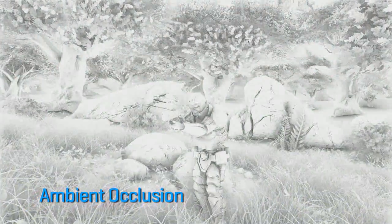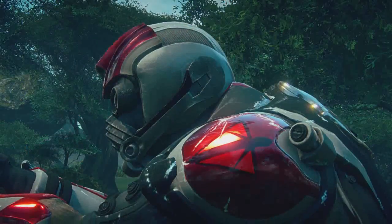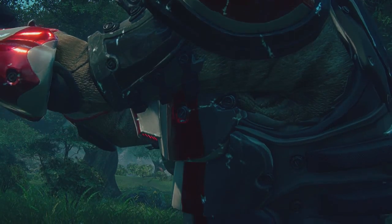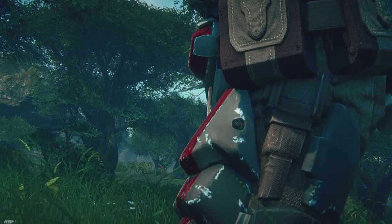Here's an example of our advanced shader network and all the different layers that complete the look of this character. Take notice of the reflection of the world in the character's shoulder pad, all the details in the leather, the different types of materials that make up this character. Forgelight allows us to create very realistic looking material.